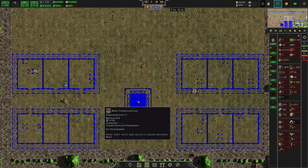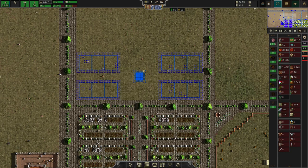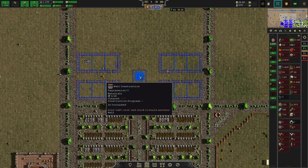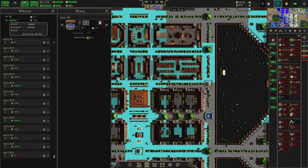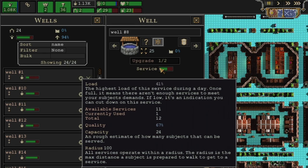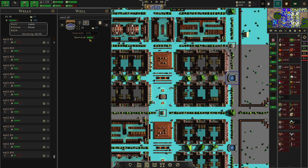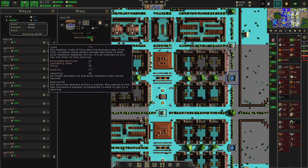You gotta think about the services. A single well like this says 12, but it can actually service a whole bunch of people because they don't all need the wells at the same time. If we click over here, it says this has a capacity of about 24 — a rough estimate of how many subjects can be served. The load is really important: the load is only 41, meaning what I've got here is excessive. That's all you need to watch out for.